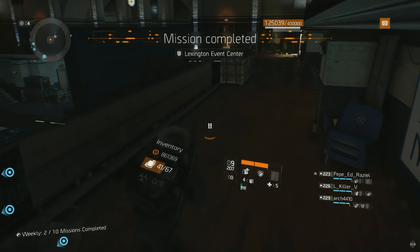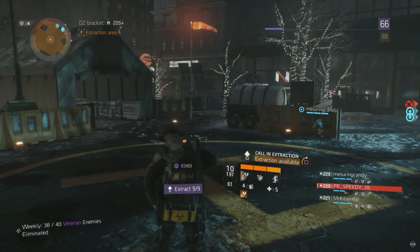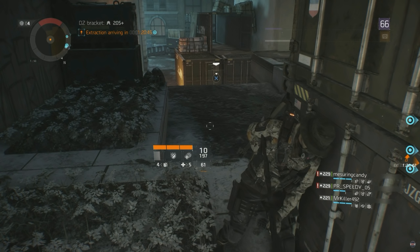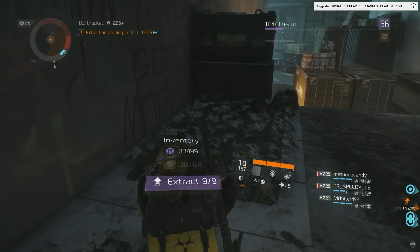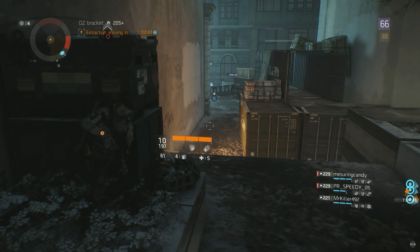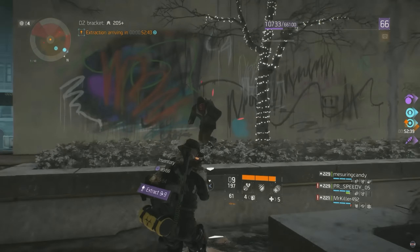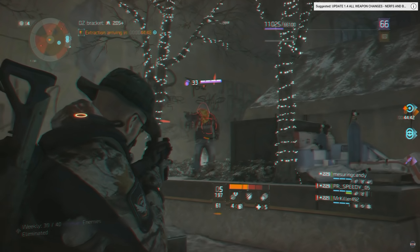Gear scores were reduced across the board in an attempt to better fit agents into world tiers, with 191 gear score items reduced to 163, 214 gear score items to 182, 240 gear score items reduced to 204, and 268 gear set items changed to 229. All five-piece gear set bonuses were removed from the game, and all 14 gear sets received changes — some small, some large — and the Blind gear set was reworked entirely to become Banshee. For those wanting to see what changes took effect in Update 1.4 for each gear set, links to each gear set change video from October 2016 will be included in the description, with before and after statistics and general impressions.